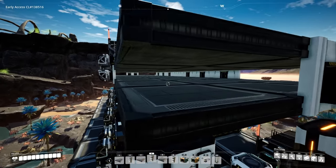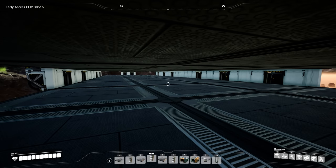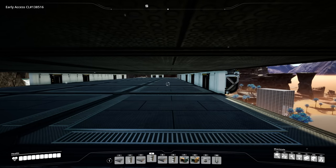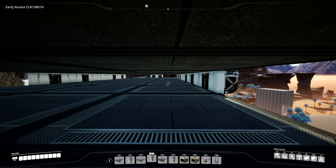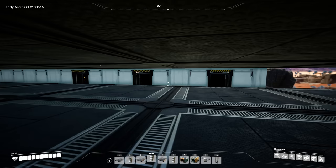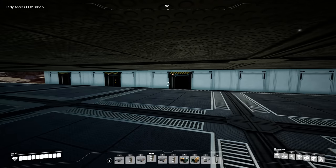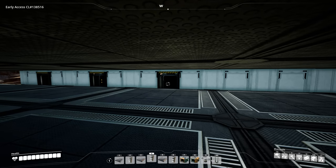Now we're ready to do our belting down in the middle. The recipe for the steel beam is 60 steel ingots per minute, so we'll need 60 per constructor — 60, 60, 60, 60, 60, and 60.